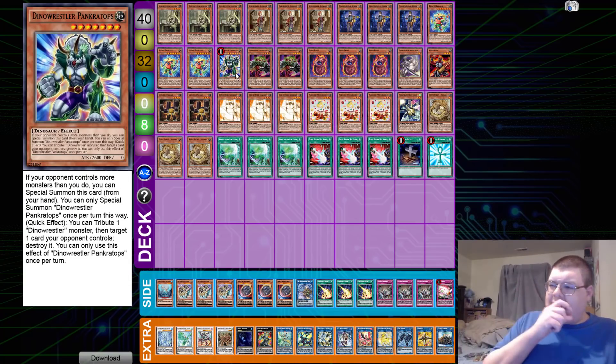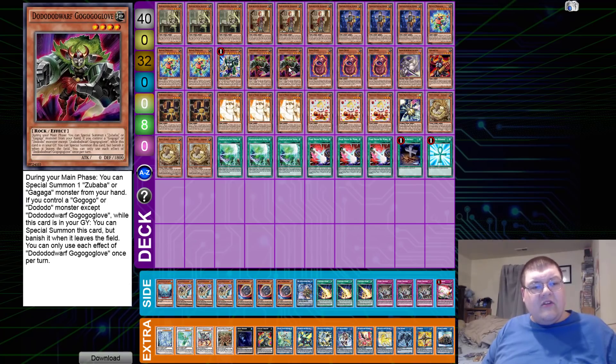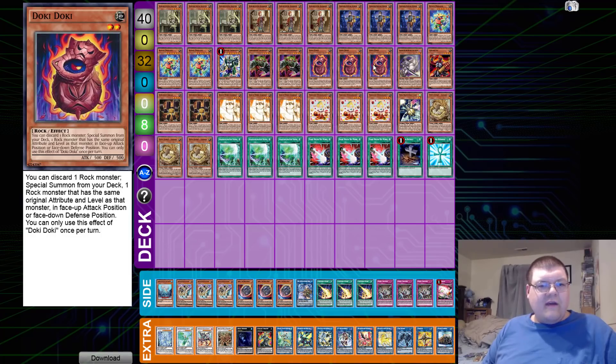We have triple copies of Block Dragon, which is probably the best card in the deck. We have one copy of Pankertops — this allows you to go second against certain situations, not bad. Then we have two copies of Dodo Dwarf: during a main phase you can special summon Gargagia from your hand if you control Go Go Go or Dodo, and while this card is in the graveyard you can special summon it but banish it when it leaves the field. TL;DR — Doki Doki general searching and filtering.